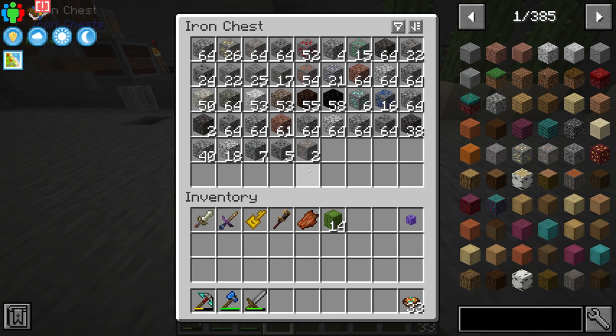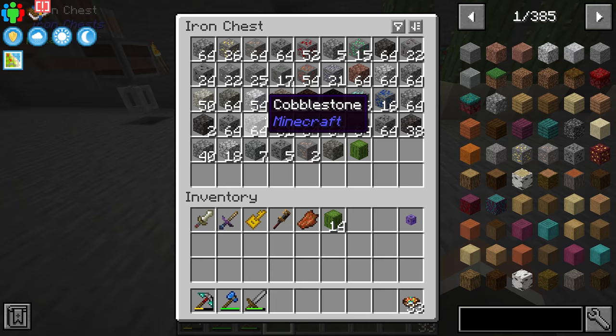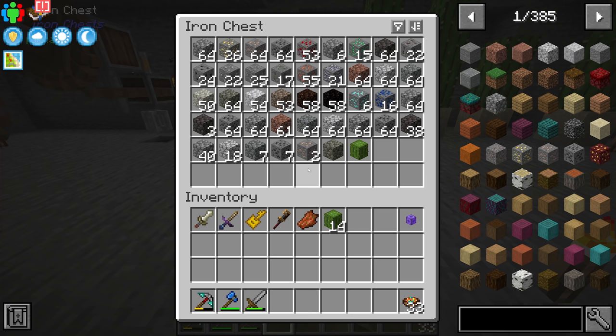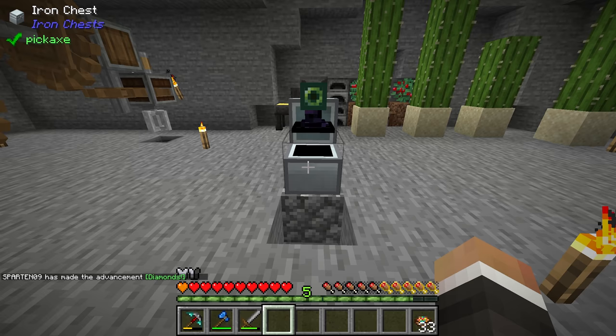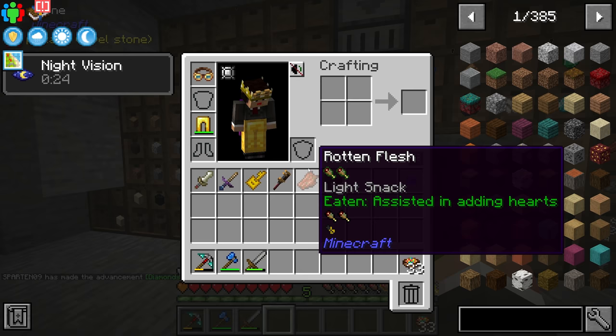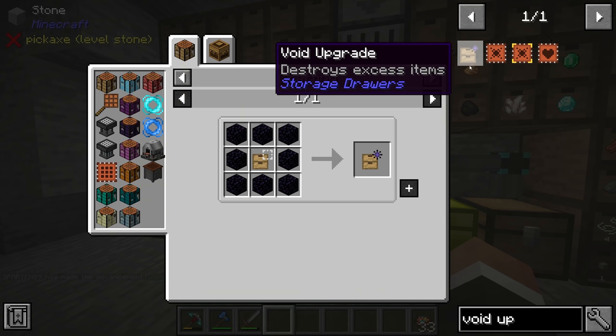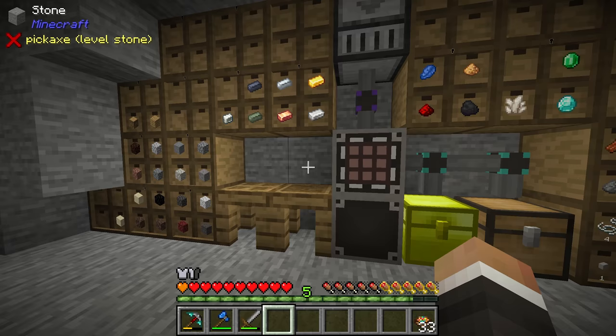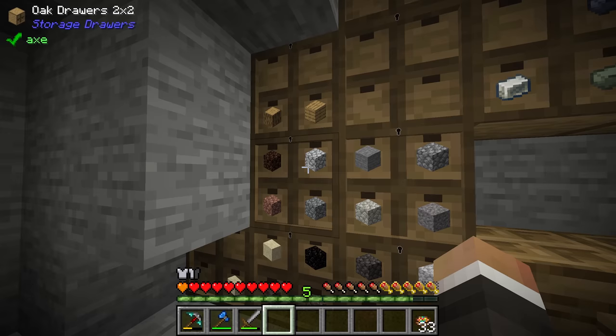I've temporarily turned this system back on to generate some resources. The plan for today's stream is to set up a system that automatically processes everything we get — ores are taken, crushed, washed and sent to drawers in ingot form, while non-ores and cobblestone variations are sent to storage drawers and voided when we have too many. I mentioned the void upgrade at the end of last stream — it's made from an upgrade template, one storage drawer and eight sticks, then surrounded with obsidian.